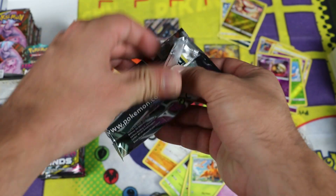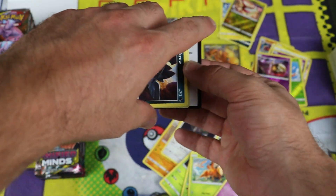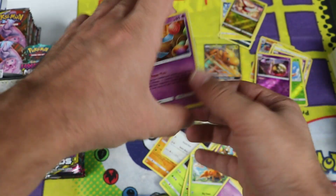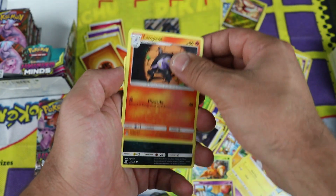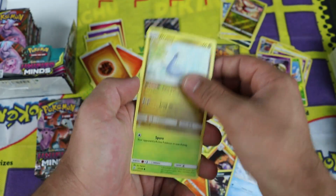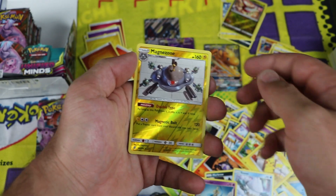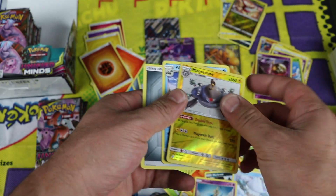I also want the Slowpoke gold card as a set. I wonder if we'll get a full art trainer in this box. Next pack: Archen, Lampent, Murkrow, Snover, Dratini, Ferroseed, Honedge. Magnezone is the reverse rare — very cool. Two rares in this pack: Abomasnow repeat, regular rare.